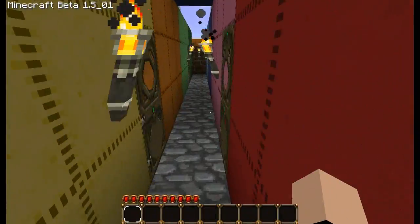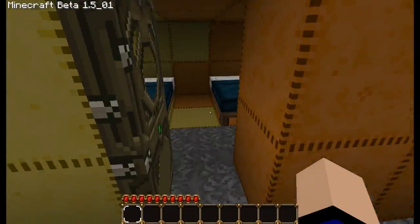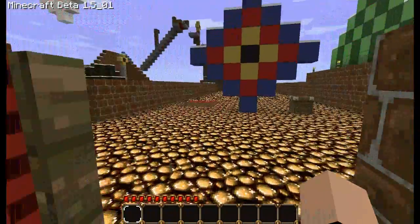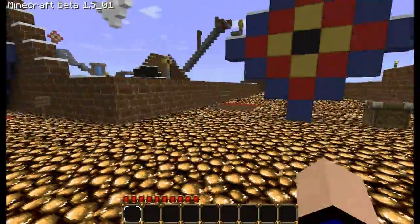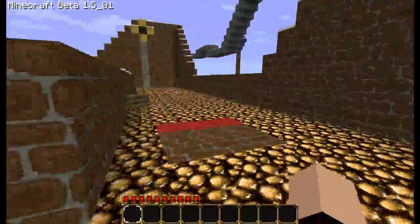Throughout the map there are little break areas where you can either set your spawn point or take a nap if it's night time, although with the glowstone you can see very well at night. But it's up to you, really.